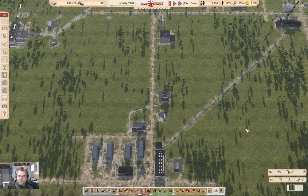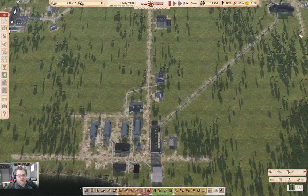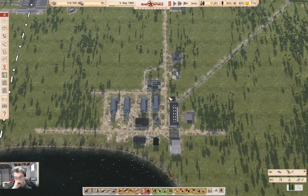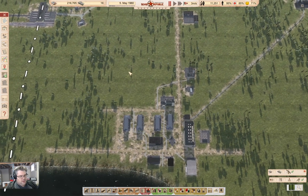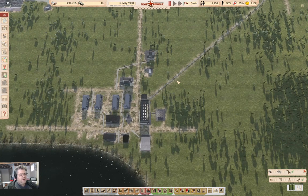Hello everyone, welcome back to Cosmonaut - mostly. This is in the Soviet Republic with resources and workers. We've got some people in our newly created town, and we probably need some more employment opportunities for them. We also need to get some construction business going on here, and that's going to be somewhat important as well.